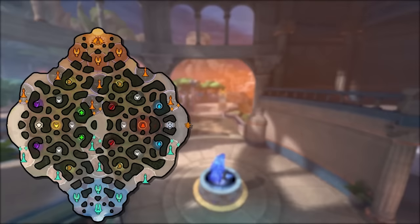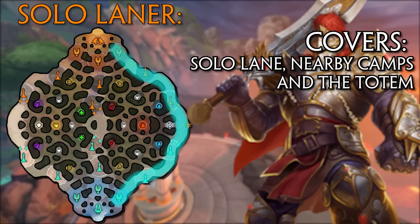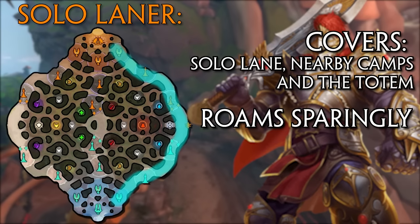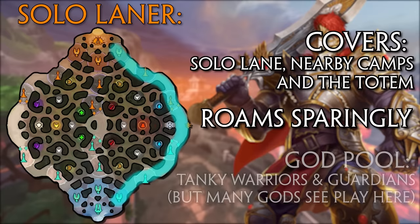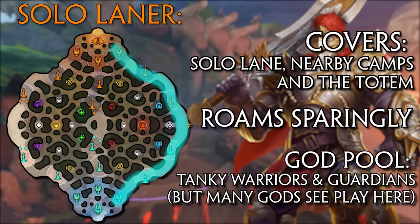The solo laner covers the lane closest to the fire giant, with the blue and silver buffs on the side. Depending on whether you are order or chaos side, solo lane can be left or right lane — so don't fall into the habit of calling it by those names; it's solo lane, not right lane. The solo laner gains farm from minions and local jungle camps like blue and silver buff, as well as the totem through the early and mid game. Solo laners spend a large portion of the match in a 1v1 against the enemy solo laner, and are mostly populated by tanks and bruisers — warriors and guardians are by far the most common.